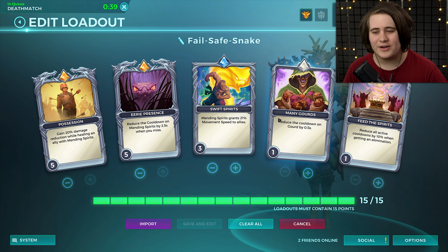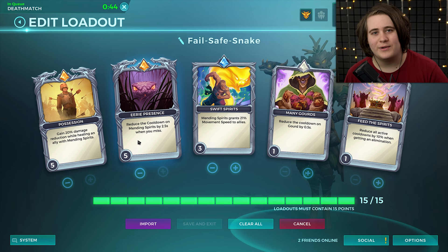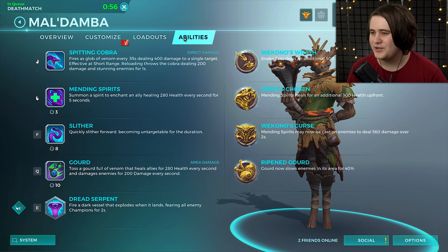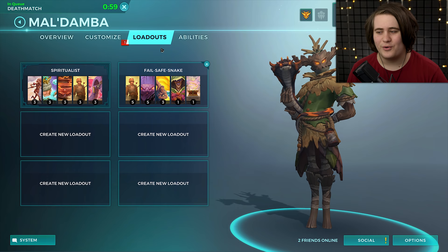The loadout is very similar to the standard one I use for Damba except you have the card that reduces your cooldown if you actually miss, and I've leveled this to the max - probably a little bit overkill, but this is the easiest way to play Damba. You get 20% damage reduction whenever you hit someone with your right click, which is pretty much permanently because it's only got about a 3-second cooldown and heals for 5 seconds. So you're pretty much always going to have that 20% damage reduction, as long as you have a teammate near you.